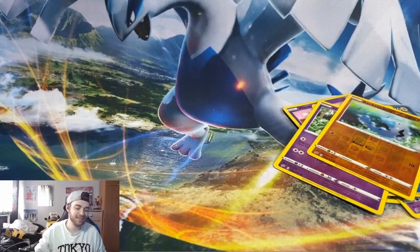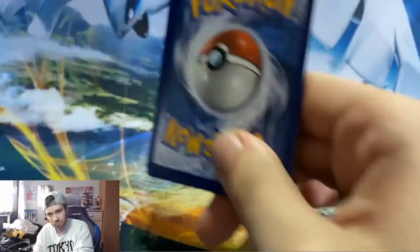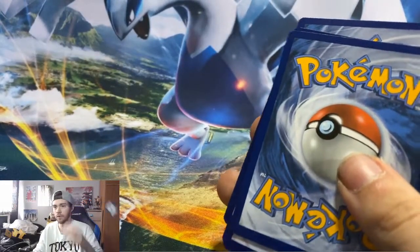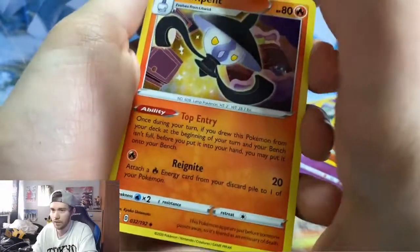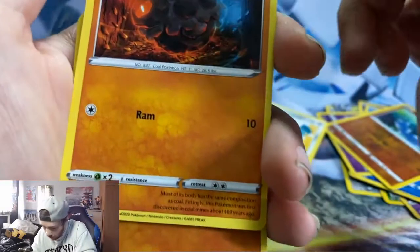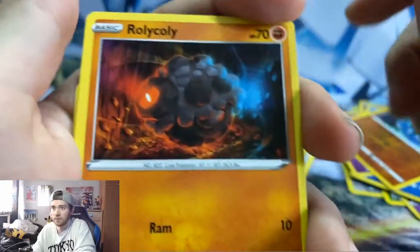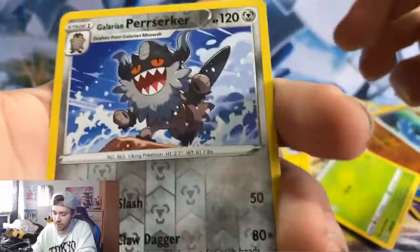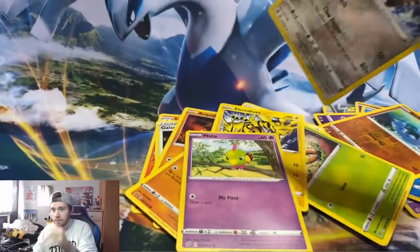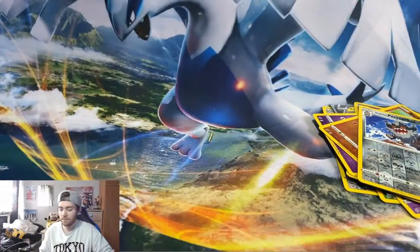Seventh pack - I have really bad looking open packs, I have a hard time opening them. One, two, three to the front, getting rid of the electric energy - Buzz Buzz! I don't think I got anything good there. Meditite, Grubbin, Electabuzz again, Natu, reverse holo Perrserker, and Mr. Rime.